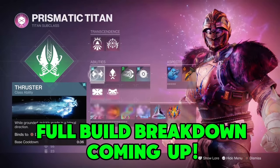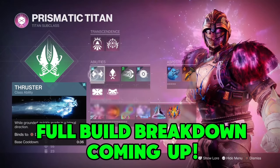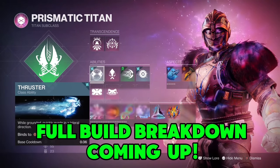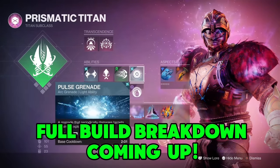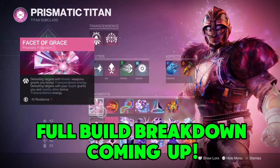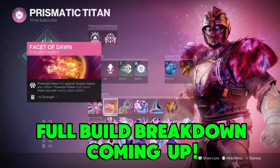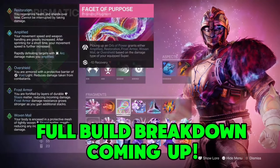I'm going to be using the Frenzy Blade to get three Consecrations. Getting the Diamond Lancer on those powered melees. And the thruster works well with my Heart of Innermost Light. My Heart of Innermost Light will pop up my least charged ability. On top of my mods — using the Utility Kickstart — we get things coming around quick. And especially when we hit Transcendence, everything comes back super quick.